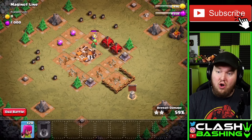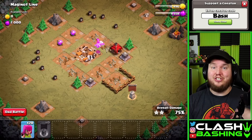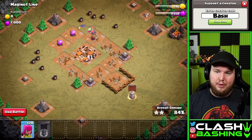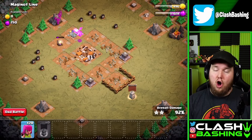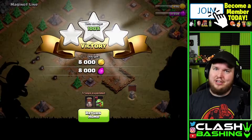We're going to get all that loot and also progress our goblin map, which there are achievements for. Remember, those achievements are really important because we want those gems for those builders. Our baby dragon will finish this one off and we'll get another three-star on our goblin map. It's beautiful.